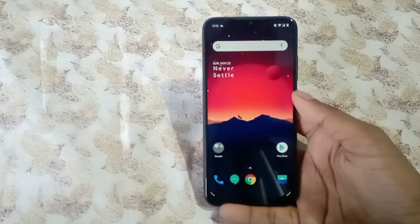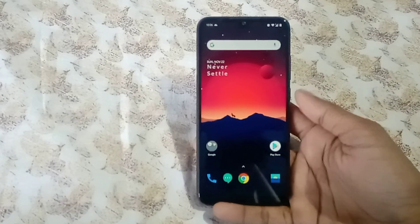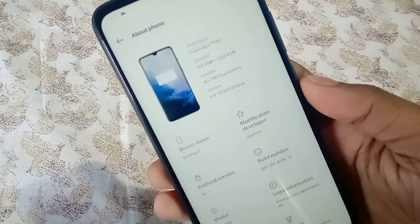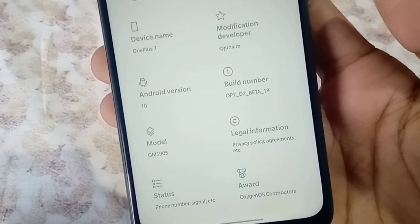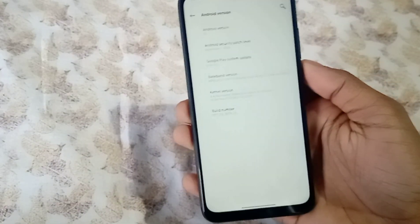Hey guys, today I am reviewing the OnePlus 7 OxygenOS Open Beta 18 port for our Redmi Note 7 and 7S, also known as the Lavender. As you can see, about phone shows OnePlus 7 modification by developer Junim, so a massive thanks to him. The build is OxygenOS Open Beta 18.